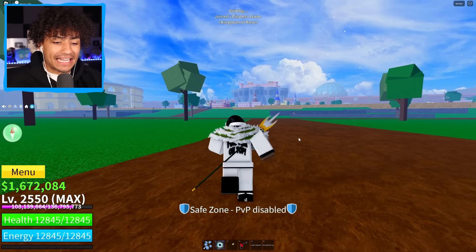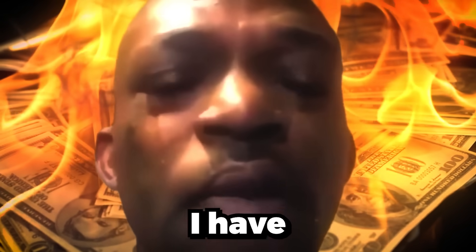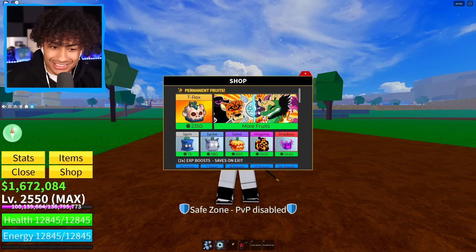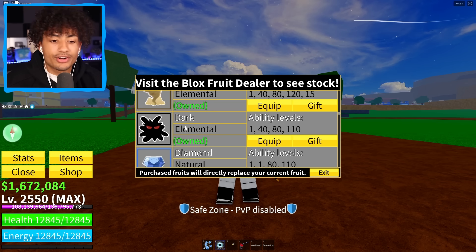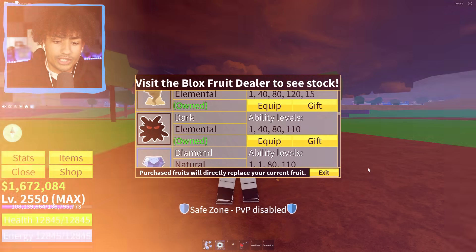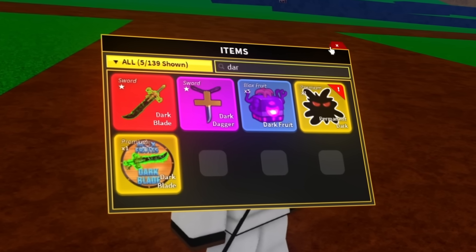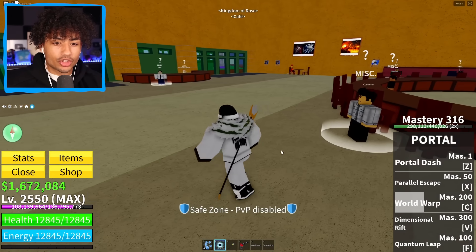You guys liked and subscribed, so of course I'm going to get a kitsune. I got the Fulton family luck now. We are in the second seed, and I just remembered — I'm going to have to spend Robux because I have to buy the permanent fruits. This is going to be another expensive video. But it's okay, it's for you guys. The dark fruit costs 950 Robux — not that bad. Let's go ahead and store it in the inventory. There it is, the beautiful permanent dark fruit. Let's portal to mansion and see what we can get.